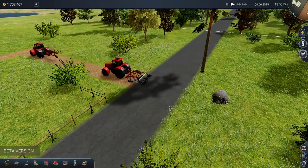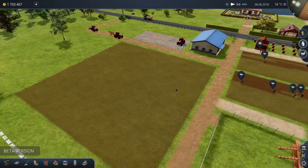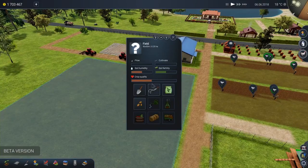Now with that said, we're going to plant some wheat over here and get that started ASAP. We're going to need a driver for that. Let's see if we can assign a piece of equipment. We can actually take our tractor, pick someone to drive it, and then send it on its way.